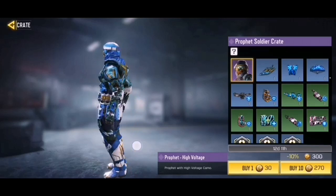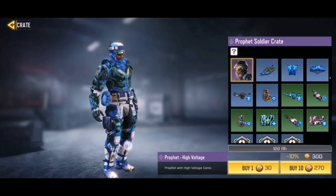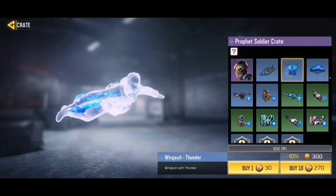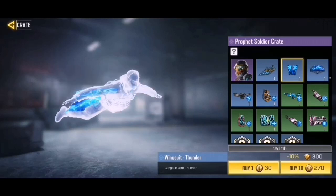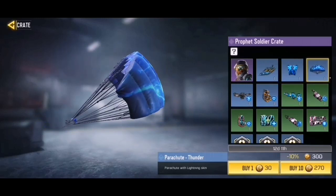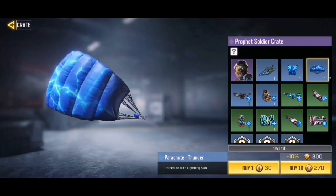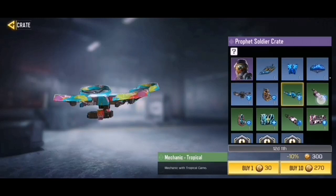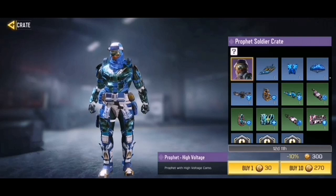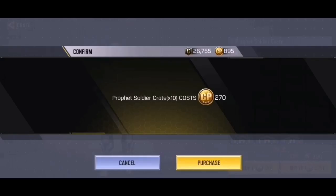He looks pretty damn cool — I'm a fan of the whole blue neon aesthetic, it looks very nice. I'll also be happy to unlock both the wingsuit and the parachute since I play a lot of Battle Royale. Some items below the first line I don't care for. Anyway, we're going to try opening about 13 more drops and see if we're lucky enough to get Prophet High Voltage.